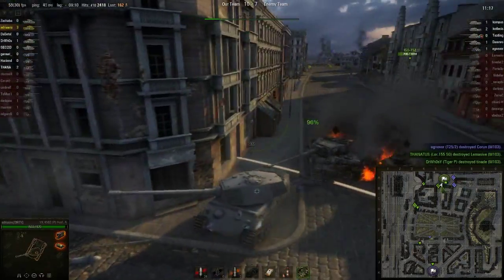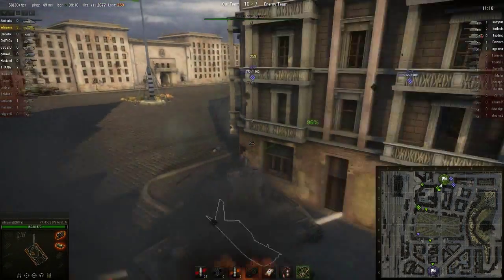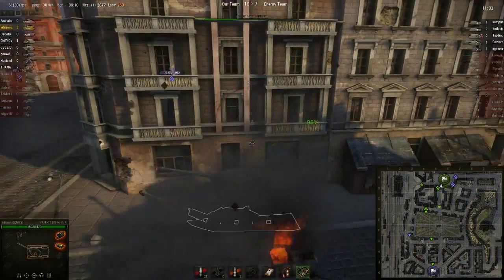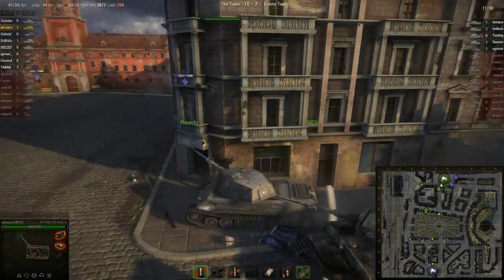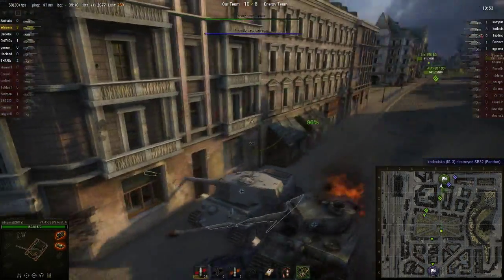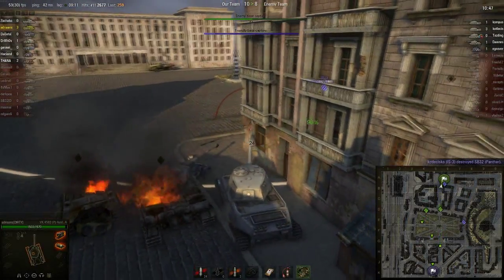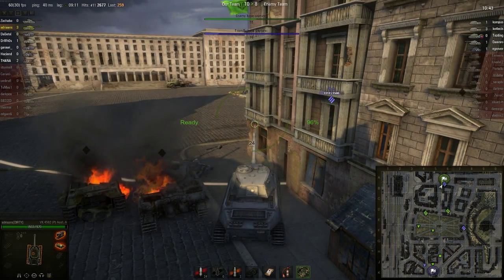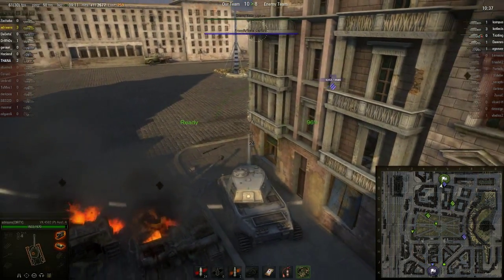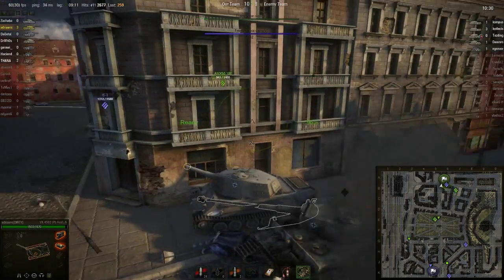There are two IS-3s here and the artillery is basically screwed — though he managed to survive. French artillery is very fast when they hit. What we are trying to do now is basically keep the base from being capped too much so that our guys can cap. The AMX-100, which I first thought was driving away, is actually going in flanking now, which is very nice to see — someone playing like a team. So I'm just trying to keep my guns pointed this way while he goes around.